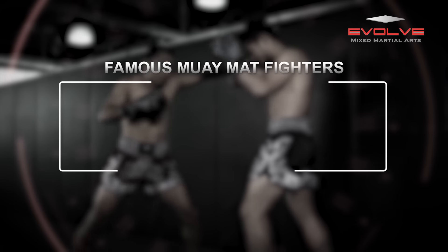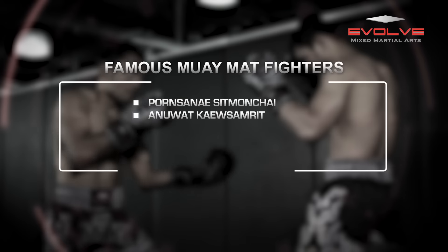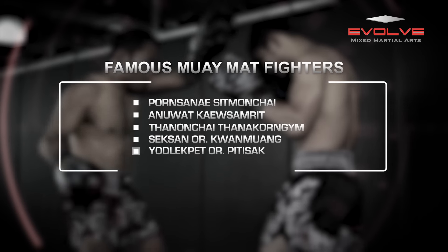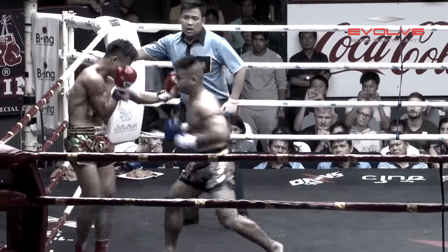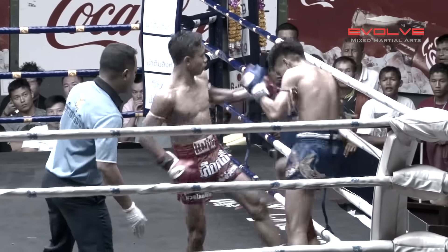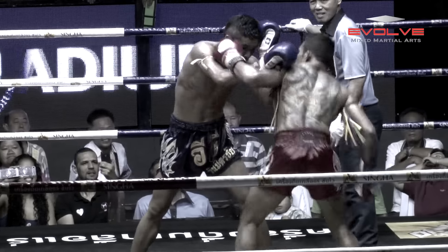Some famous Moimut fighters include Pornsani Sitmanchai, Anuwat Kausumrit, Thananshai Thanakornjim, Siksan or Kwan Mwang, and Yadlakpet or Pidisak. Most Moimut fighters are not tall and have muscular frames. They possess excellent boxing skills and have the ability to throw combinations, gauge their opponent's timing, and have very strong bodies to withstand punishment.